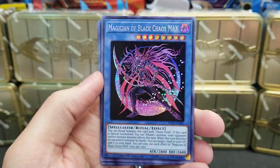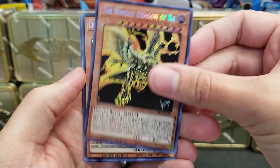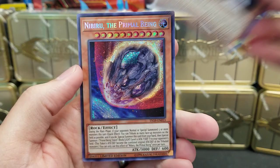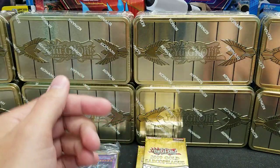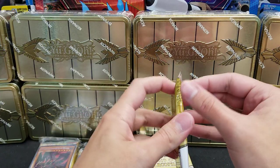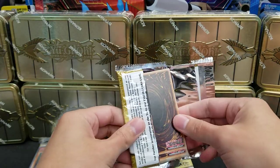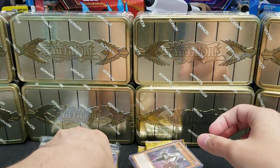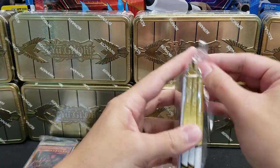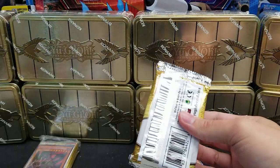Exodia the Legendary Defender, Magician of Black Chaos Max, the Winged Dragon of Ra, Obelisk the Tormenter, and Nibiru the Primal Being again. Nice. That one is worth a couple dollars right now, more than the next best, which is several dollars better than the worst of the three you can get. Whoops, I started opening a pack. I'm out of my flow already. So I'll just pretend I didn't open that one. We'll circle back to it.